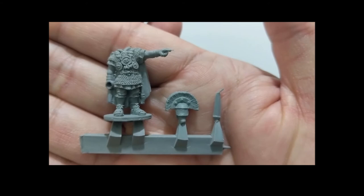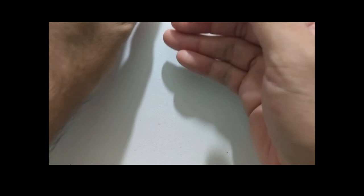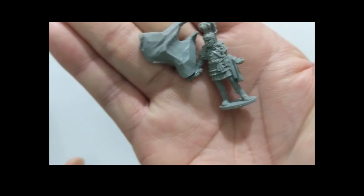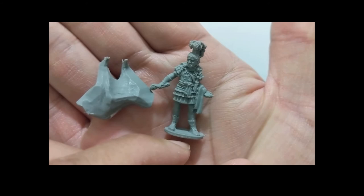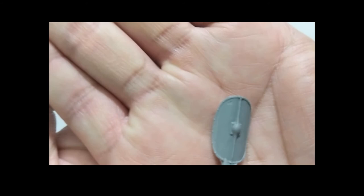And here is Lucius Vorenus — three pieces, with a little gladius blade and a separate head — pretty nice. Here is Mark Antony — it's interesting that everything else came on a sprue but not Mark Antony, Marcus Antonius — still a very well detailed figure, great.